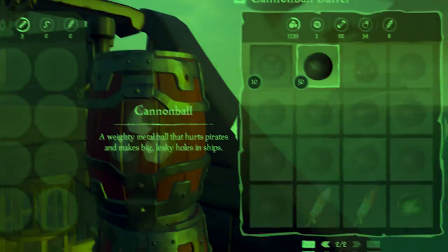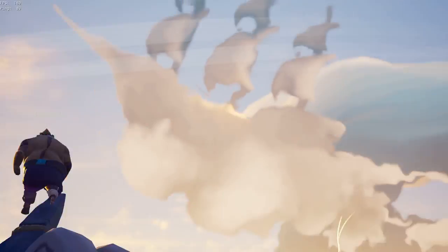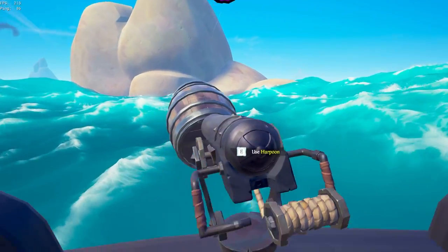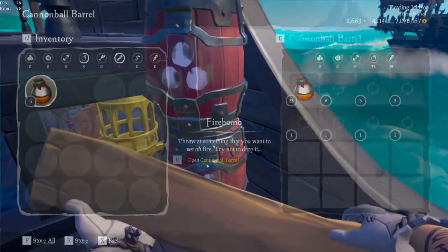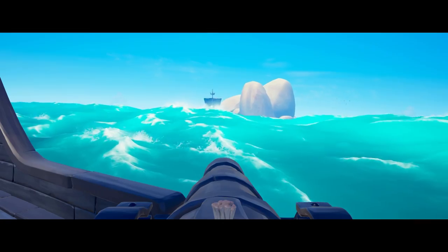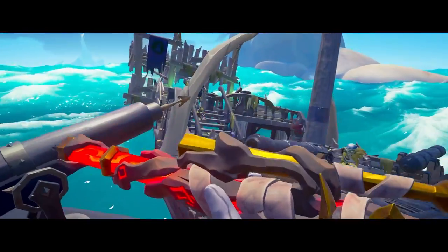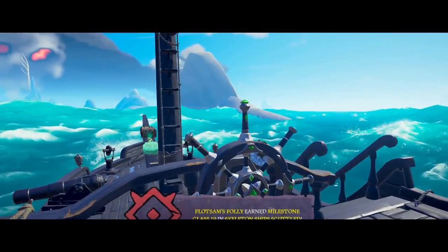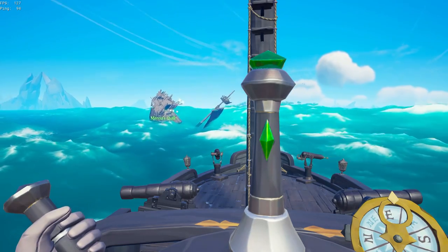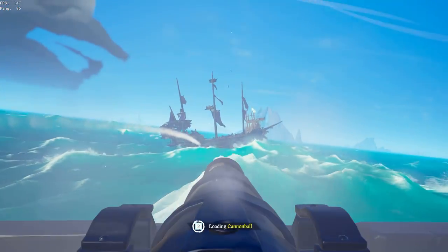By the time we were done, we had obtained well over 1,000 cannonballs, enough wood to build a whole new ship, and barely enough food to keep my crewmate from starving. We moved on to start our Fort of the Damned challenge. Lucky for us, we turned around to see a glistening skeleton fleet staring us right in the face. We knew this would be a fast way of obtaining the skulls we needed, but the game had different plans and only gave us two, so we now had to search for more than one Skull of Destiny to acquire the remaining skulls.